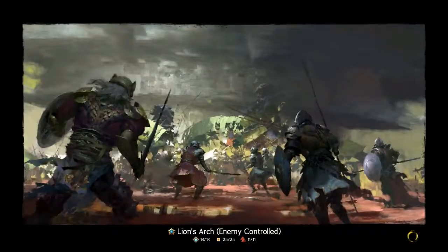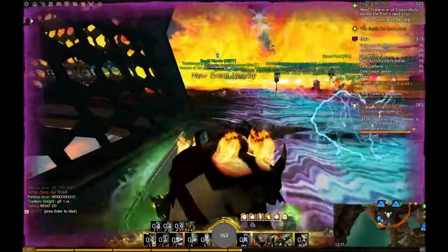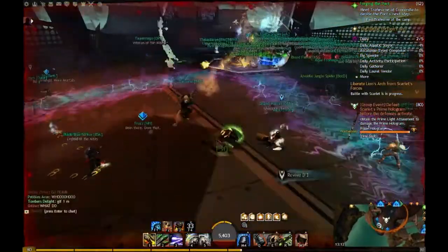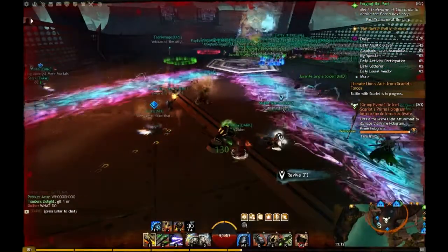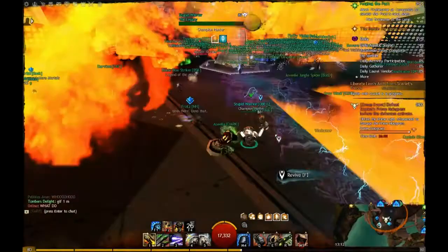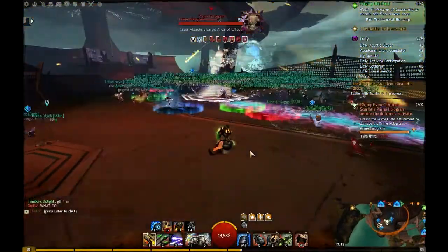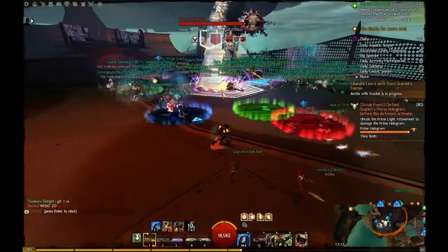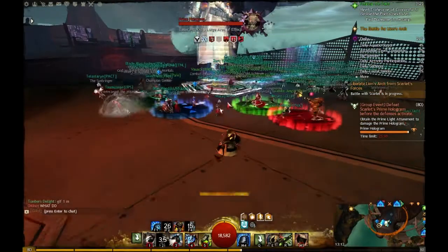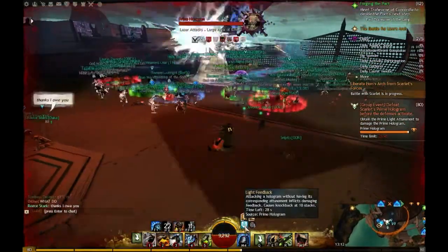Once the three knights are dead, you can grab the coloured buffs and head on up to the drill for the almost final showdown. I actually really like the fight with the hologram. It's not hard at all, but it still takes some positioning tactics, and that's really what was fun about it. What wasn't particularly fun is the incredible visual spam effect, especially with the sigils of fire. It becomes impossible to really see what's going on, and you'll see in the footage that it's just a horrible mess — but that's kind of Guild Wars 2 at the moment.